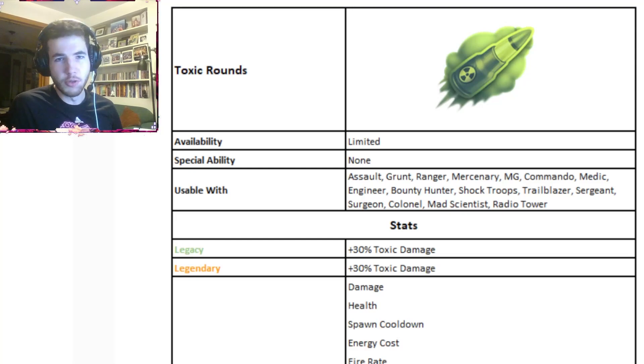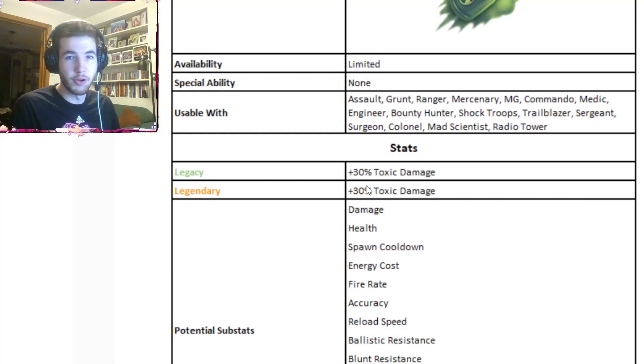The first equipment coming out is the Toxic Rounds. If you remember from the old Guns Up game, that was like a hero perk or something — it was broken as hell. I'm assuming they probably nerfed it significantly. Over here it says literally just 30% toxic damage, which is not that bad. If the units still stumble or are still coughing up stuff, that might actually be better than incendiary rounds. We'll have to wait and see in a couple hours when the update drops.